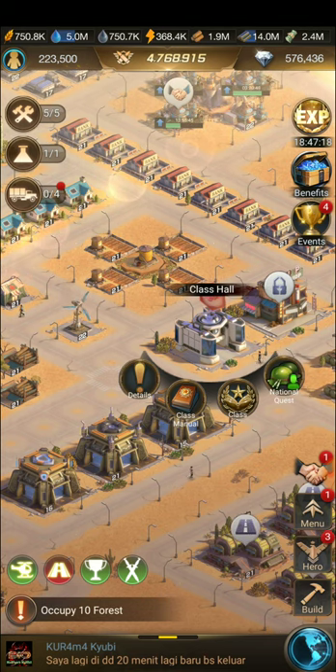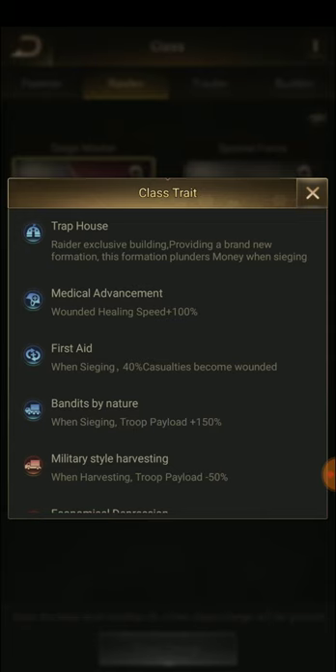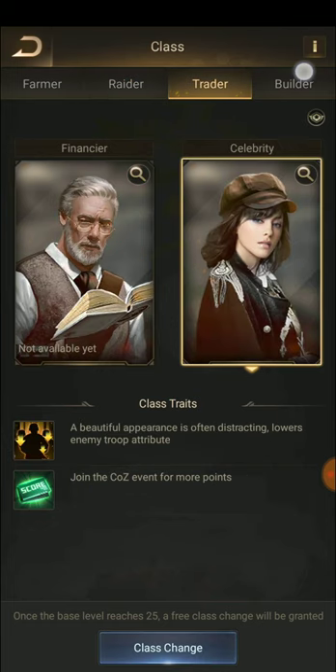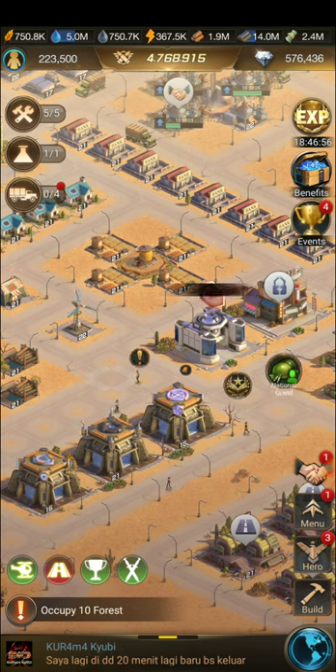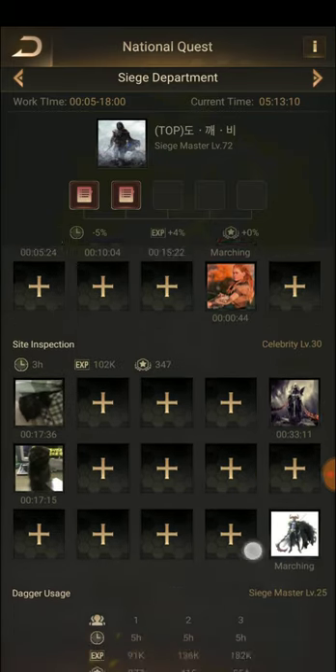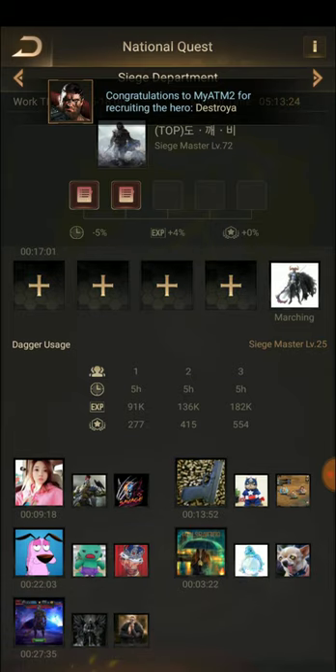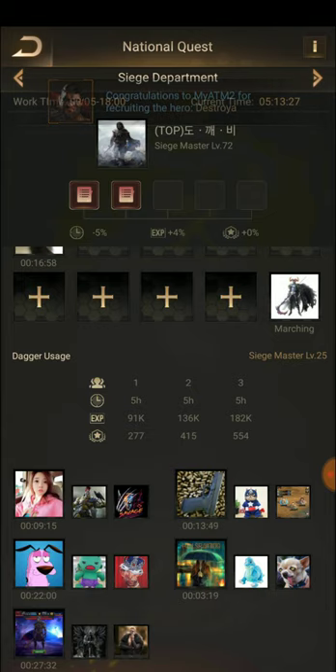That's all about the Class Hall. There is no upgrade option for the Class Hall. My class is a writer so I got these steps — I've already done a video about the class details. In the National Cost area, I can't perform the national cost mission right now because I want to participate in a specific section that will give me more points, so I have to wait.